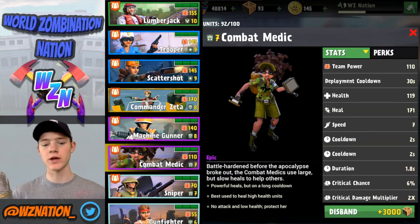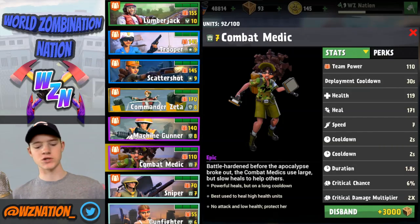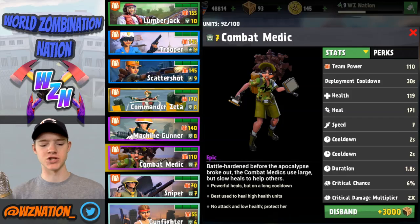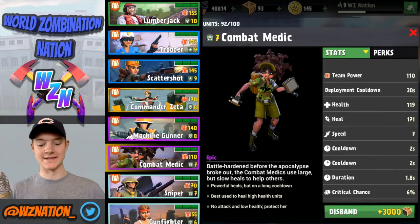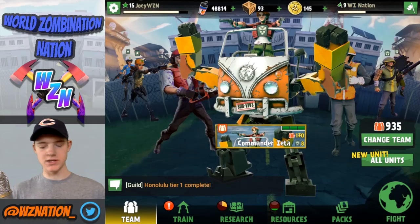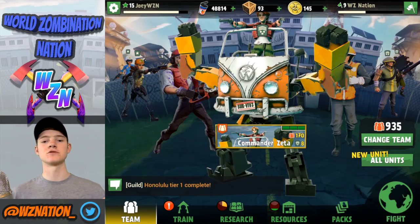So say you're comparing a rare level 10 versus an epic level 10 — the epic one is going to have a little bit more team power because it has more juice. It also depends on what kind of unit it is; machine gunners, destructors, and things like that get different amounts of power. That's pretty much what team power is, and it goes towards your total team power of 935.